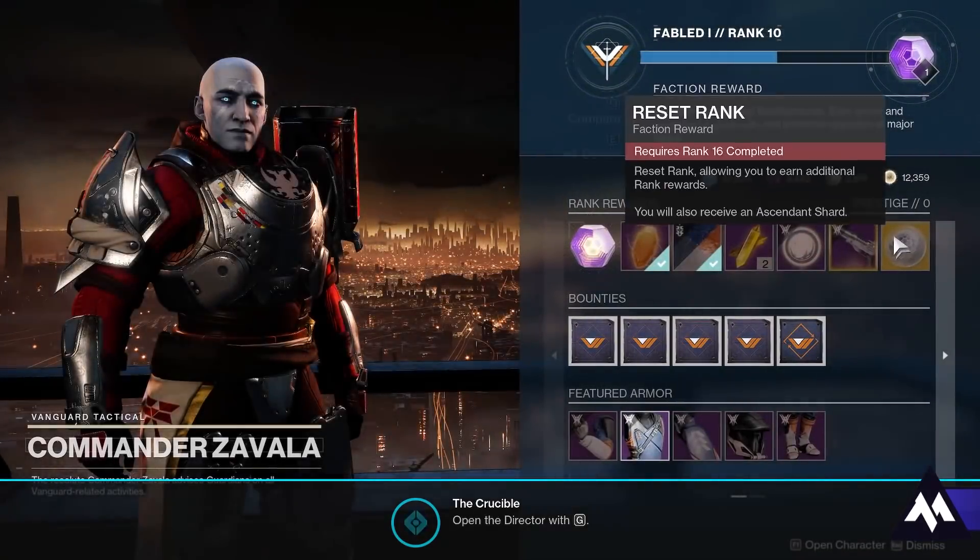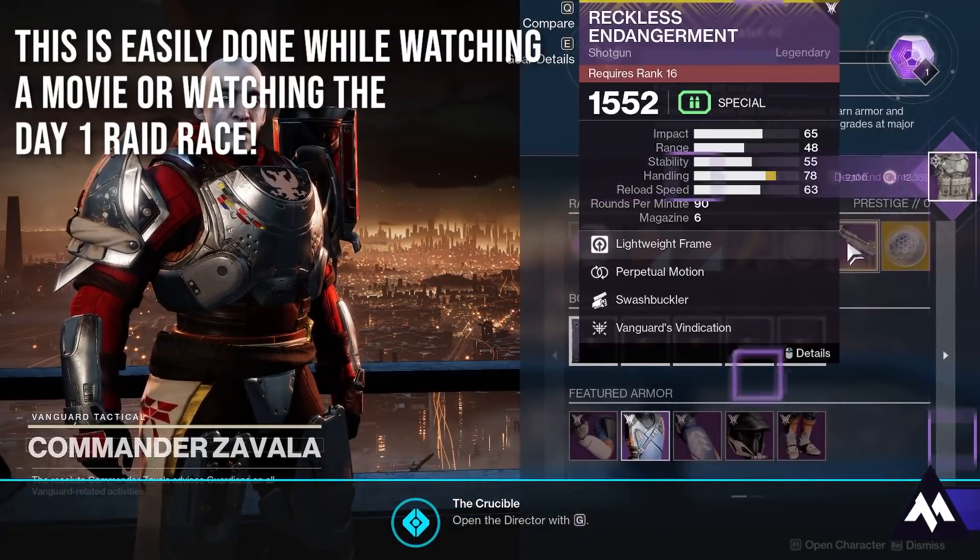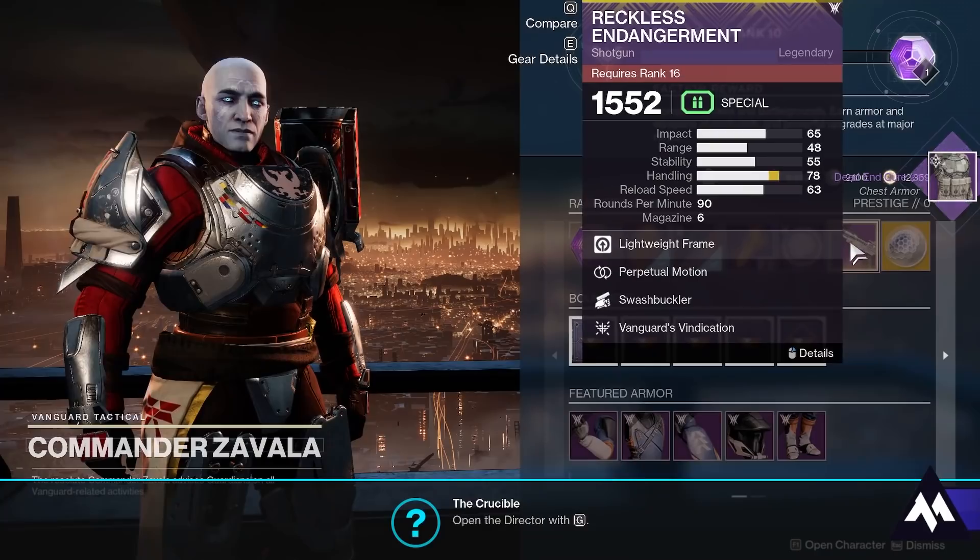To get the Nightfall streak, all you need to do is run only strikes and Nightfalls and stay in that playlist or stop at the tower. If you stop at the tower it won't reset your Vanguard streak.